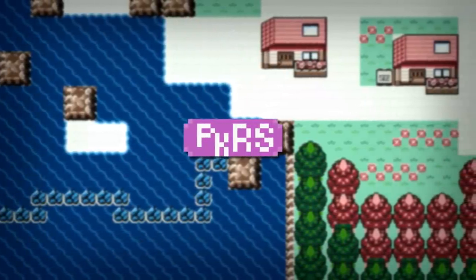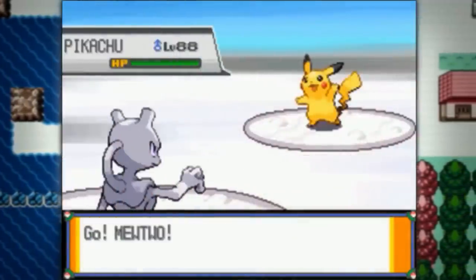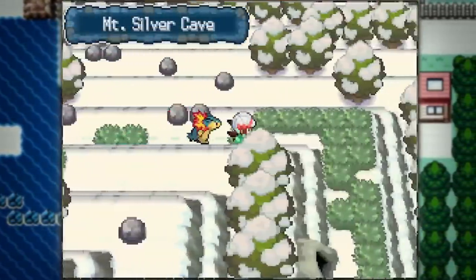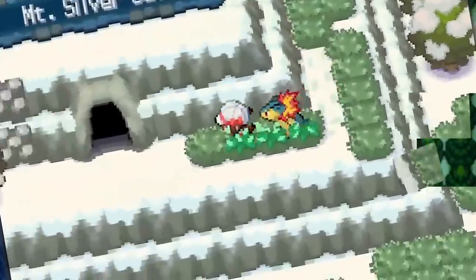With the addition of Pokérus and perfect stats added to the run, we no longer had to go and grab Mewtwo inside of Cerulean Cave in order to beat Red — because for an any% speedrun, you gotta go all the way to Mount Silver to beat the game. But using Typhlosion to do it was only the beginning of how far speedrunners could take things.